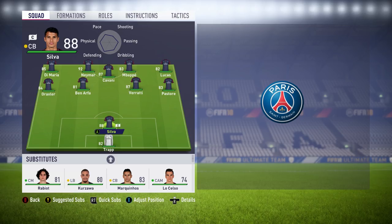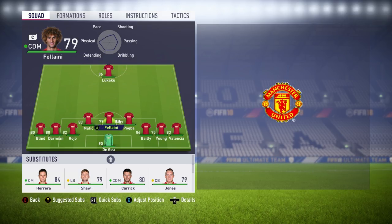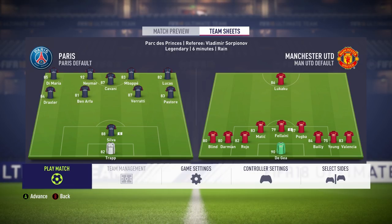Representing the 1-at-the-back formation we've got PSG. They made some absolutely brilliant signings in the summer with the likes of Neymar and Mbappe coming in, and with the attacking quality they already had, I just felt they were the perfect team to represent that formation. In the 9-at-the-back corner we've got Manchester United. Mourinho's been known to park the bus in big matches, so that's why I've chosen United with the big man as captain, because Mourinho absolutely loves him.